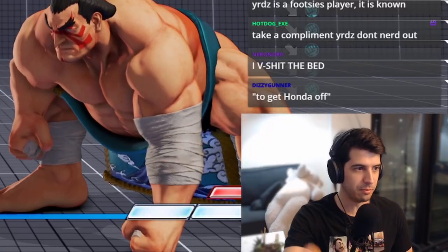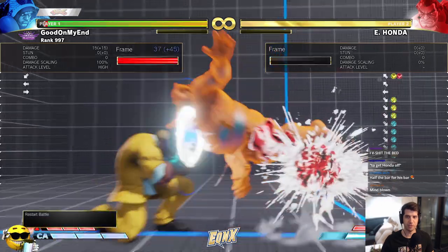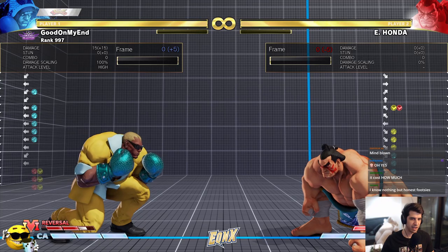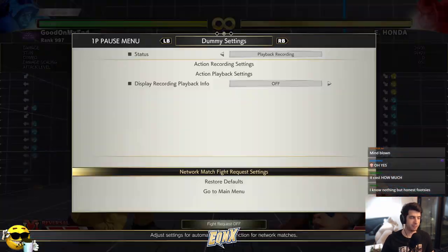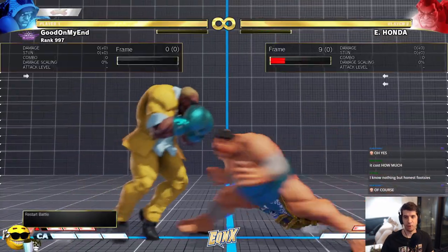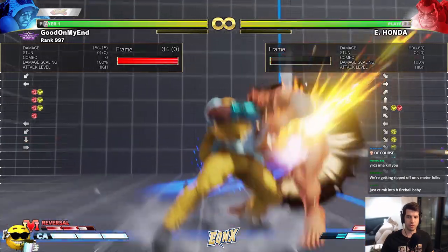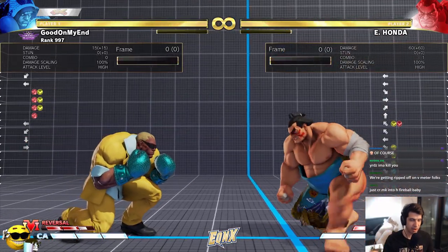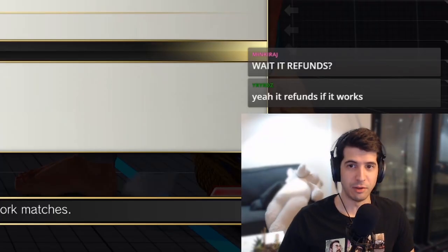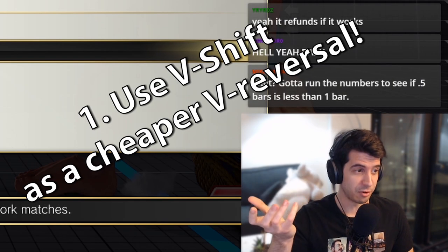In this canned sequence, V-Shift will always activate and it costs half a bar, so it's a much cheaper option than V-Reversal. It could sometimes net you a punish. Mid-screen I'm only about plus four or plus five if I V-Shift the headbutt, so there's not much Balrog can do — though if you have a really fast super like Cammy or Chun-Li you might be able to punish. For my character I can at least go back to neutral with a V-break, get a guaranteed knockdown for half a V-meter instead of a full V-meter. Pretty good value.